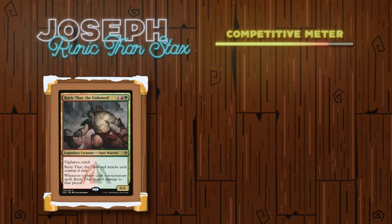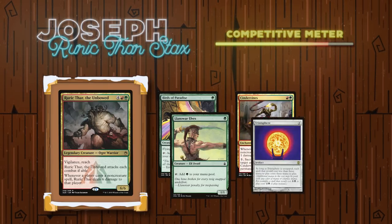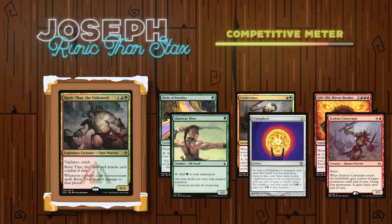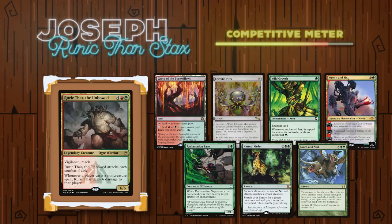Going first, we have Joseph playing Rurik Thar the Unbound. With this deck, the plan is simple: play some creatures, ramp out fast, and just be aggressive through effects like Rurik Thar's own ability to deal damage when people play non-creature spells, or a Cinder Vines, or just generic stax pieces like a Trinisphere in order to slow the game down while assembling a combo like a Kiki-Jiki/Zealous Conscripts combo, a Splinter Twin variant, or through a large Finale of Devastation overrunning the board. Joseph's opening hand contained a Grove of the Burnwillows, a Chrome Mox, a Wild Growth, a Ren and Six, a Reclamation Sage, a Natural Order, and a Tooth and Nail.